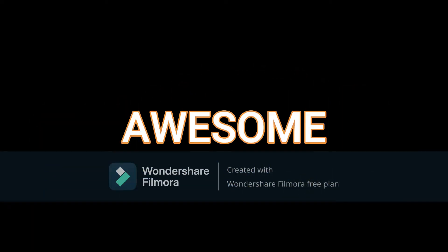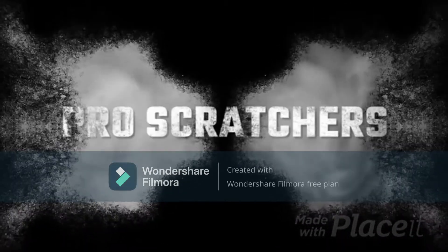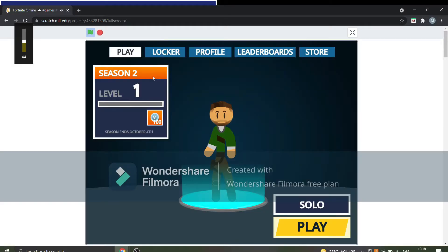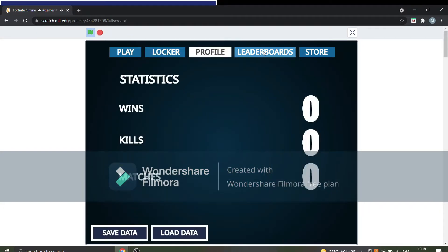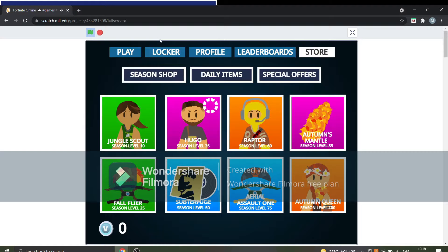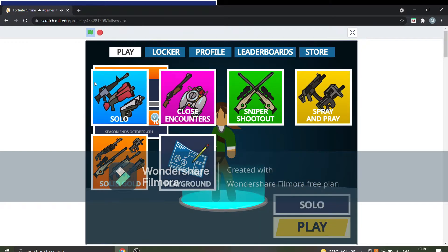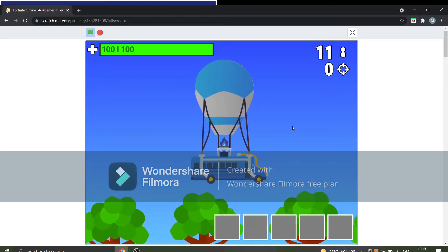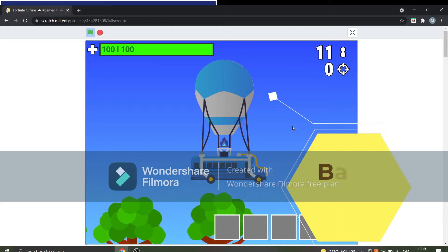Hey, what's up guys! Today I'm going to show you an awesome project which I myself have been inspired by — it's the Fortnite game. Let's start, this is gameplay number two. You can see we have this battle bus, and now let's eject. Eject needs space.